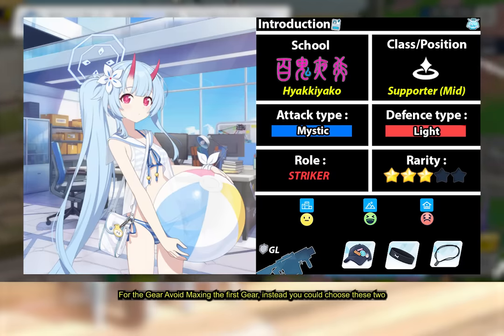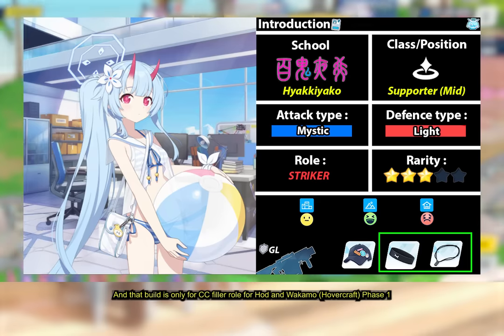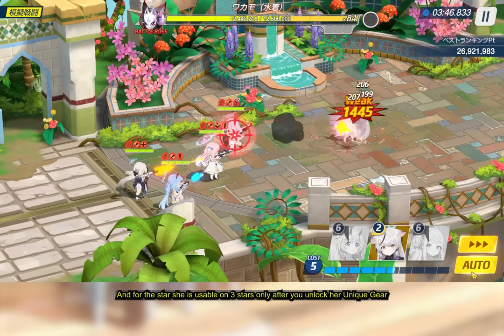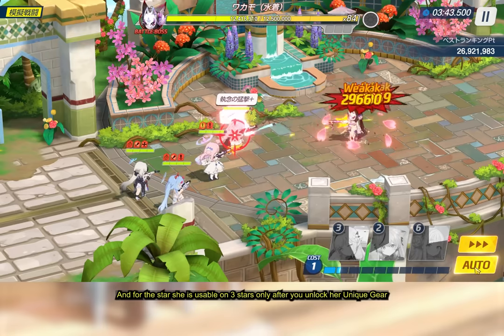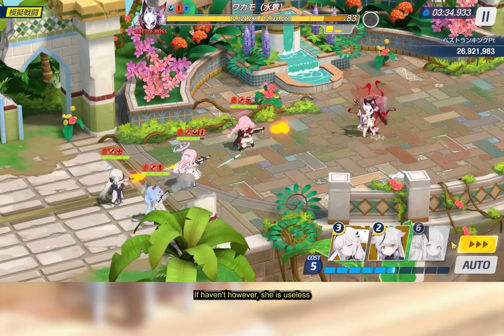Another CC filler option coming in the future is Kotama Camp. She focuses CC on one target rather than multiple, has high CC duration, but requires heavy investment. For a cheaper S-C-Segs build, max her EX and basic skills and ignore enhanced and sub skills. For gear, avoid maxing the first gear and choose the other two instead. That build is specifically for a CC filler role on HOD and Wakamo hovercraft phase 1. She is usable at 3 stars, but only after unlocking her unique gear — without it, she is useless.